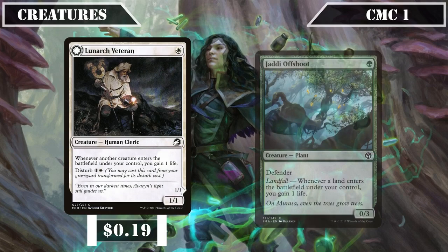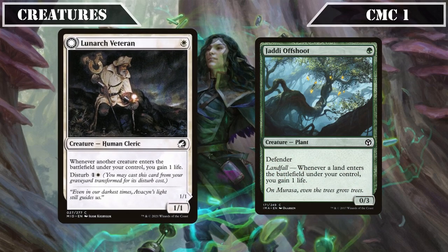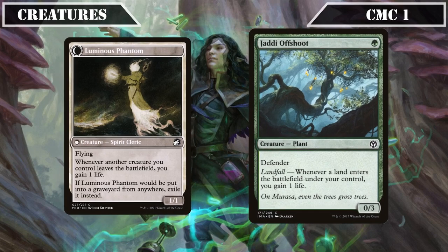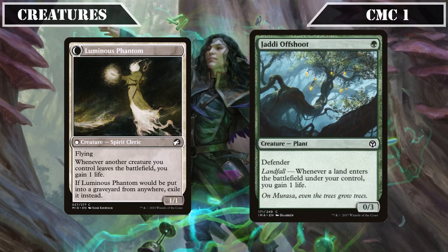We continue on the life gain plan with Lunarch Veteran and Jadelight Offshoot. Lunarch Veteran is another 1/1 that gains us 1 life whenever another creature ETBs under our control, and we can disturb it from our graveyard for one and a white as Luminous Phantom, a 1/1 flyer that whenever another creature we control leaves the battlefield gains us 1 life. Jadelight Offshoot is a 0/3 defender that whenever a land ETBs under our control gains us 1 life, making it the first of many effects that turn our land drops and land-based ramp into additional life gain.